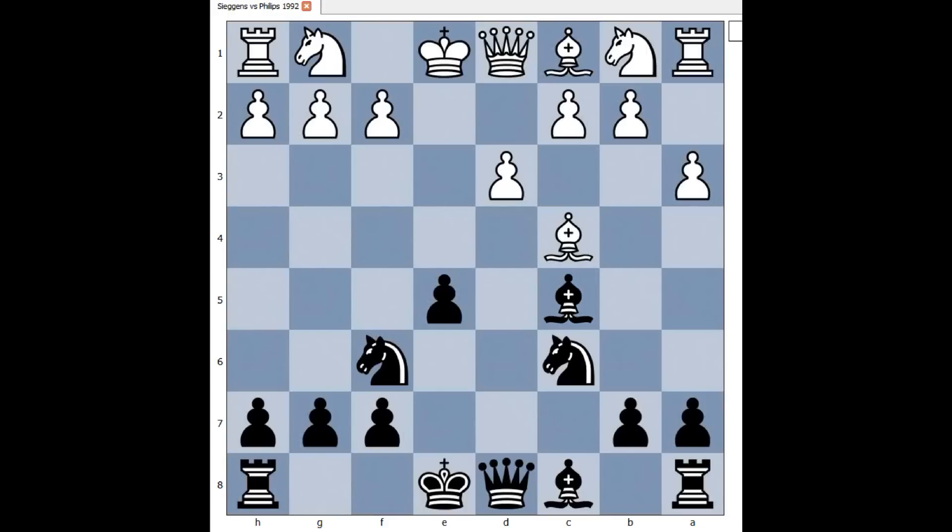Black played bishop to c5. And after six moves, black has developed three of his pieces, and white only one. Knight to e2 was played — again, better was knight to f3. And now, not castling — knight to g4, targeting the pawn on f2.